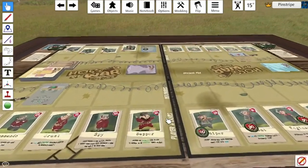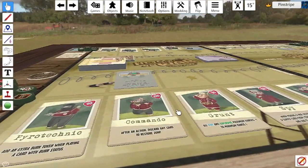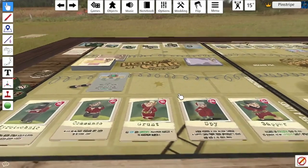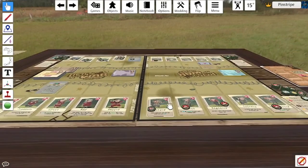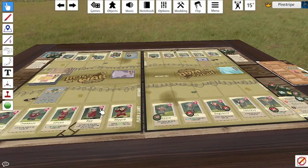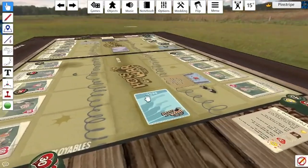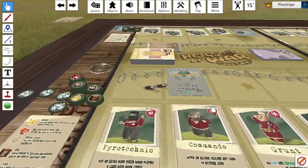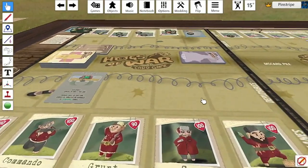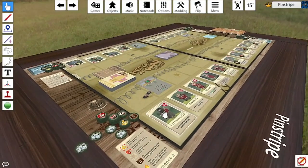That's a brief overview of the Hogs of War card game expansion pack known as the Bay of Pigs. Check it out on Tabletop Simulator — links to everything are in the description below. You can get Tabletop Simulator on Steam for a fairly decent price, and the Bay of Pigs expansion is free to play as well. Gameplay videos are coming very soon — let me know your thoughts in the comments and I'll catch you next time.